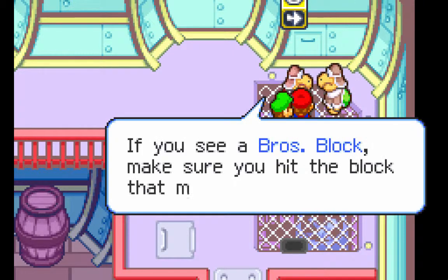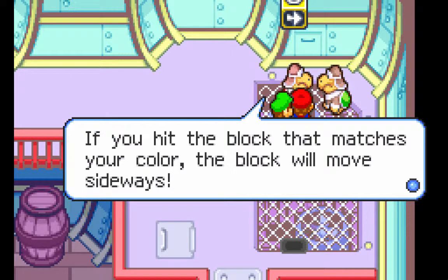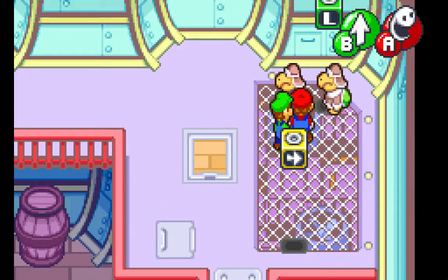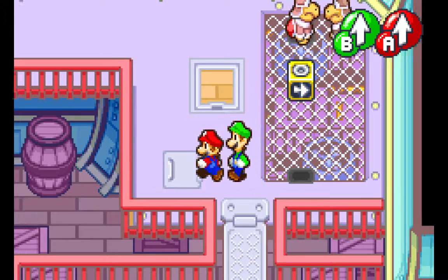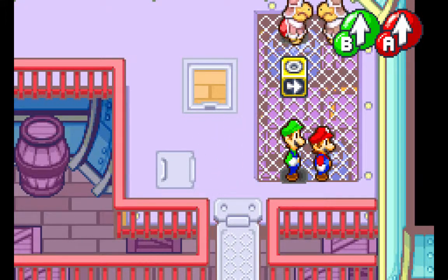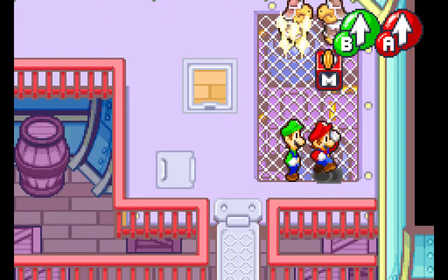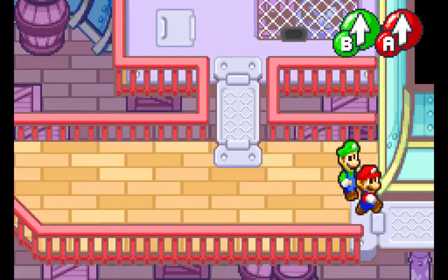If you see a bro's block, make sure you hit the block that matches your color — the block will move sideways. I don't know why they repeat everything. Anyway, if you come over here, you line yourself up. You see there's an arrow pointing to the right, so as long as we have one bro underneath and one bro standing to the right, we can alternate between the two. And it gives coins every time you hit it. Down here there's nothing, so let's move on.